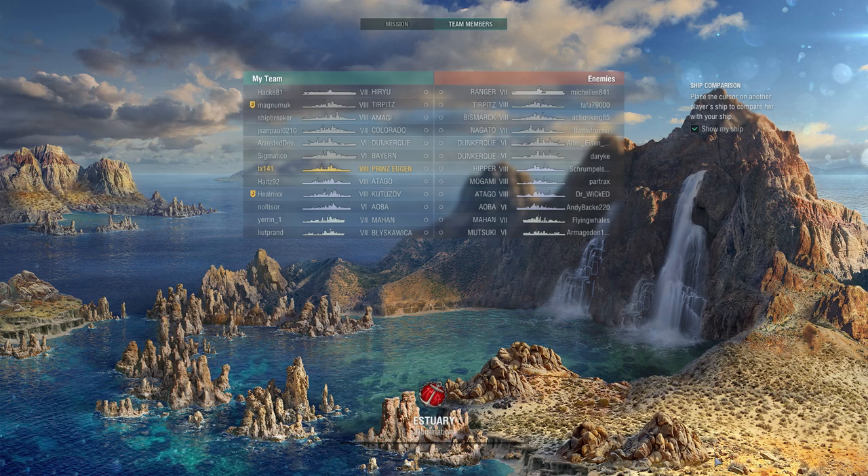Hello there ladies and gentlemen, I'm PaulTX141Walsh welcoming you to an all new World of Warships video today on our channel. In this episode we shall be featuring our Prinz Eugen, a tier 8 premium heavy cruiser within the German tech tree, a newly arrived one. This video is going to form my first impressions of the ship and we are featuring it in a tier 8 match, a domination game on the Mount Estuary.